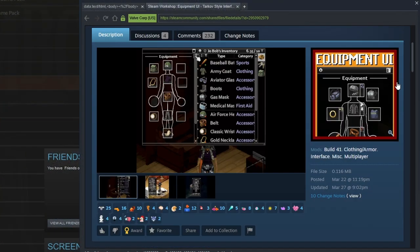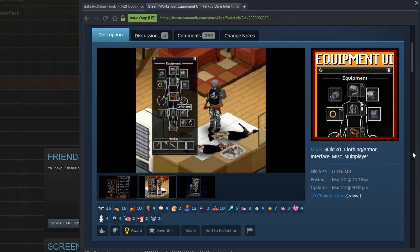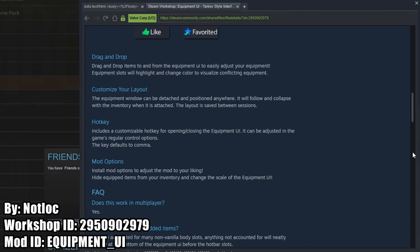Our third mod of the video goes to the Equipment UI mod. This mod shows your equipped clothing, weapons, bags, backpacks, watches, rings, or anything that is worn on your character on an Escape from Tarkov style display.